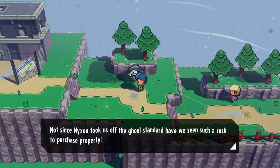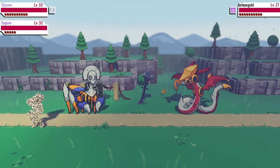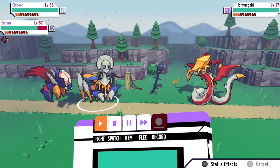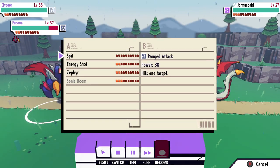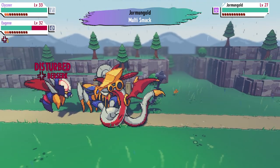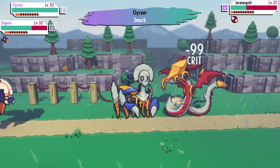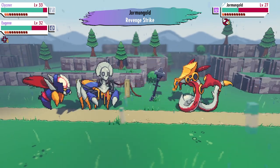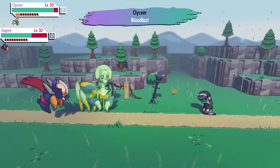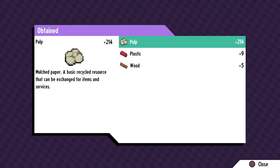Not since Nixon took us off the ghoul standard have we seen such a rush to purchase property. Oh, Norman Gold! Yeah, I was talking about that reaction earlier — weak to poison but doesn't get poisoned by it. So they get a little extra AP — I was gonna attack anyway. It's a crit!